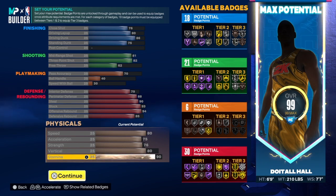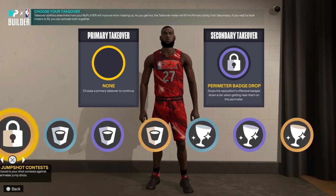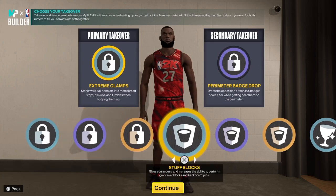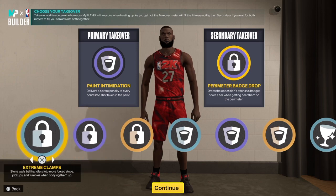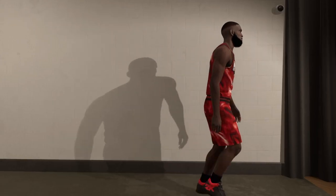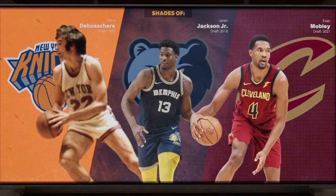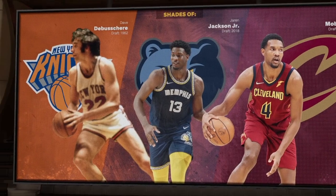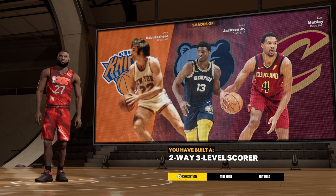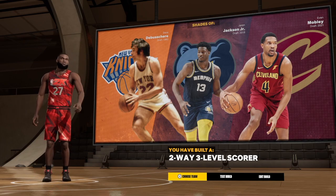For the takeovers, we have sharp shooting, perimeter defense, interior defense, and rebounding. You can flip those around depending on your playstyle — you've got options for both interior and perimeter defense. The player comparisons on this build include Jaren Jackson Jr. and Evan Mobley. And as you can see, this build comes out as a two-way three-level scorer — nobody does it better.